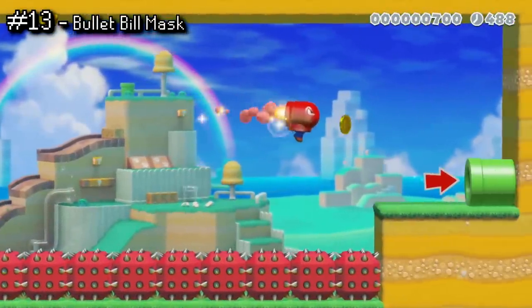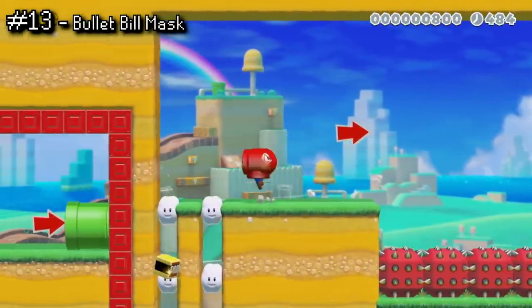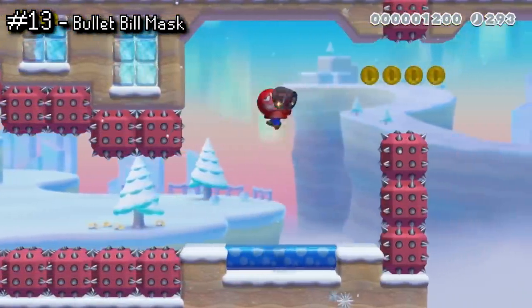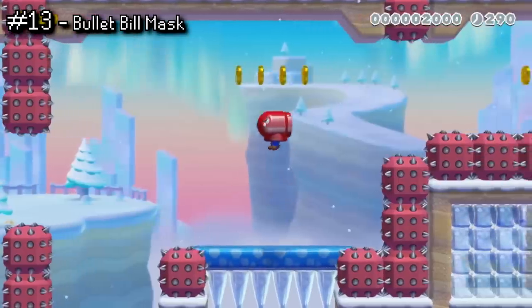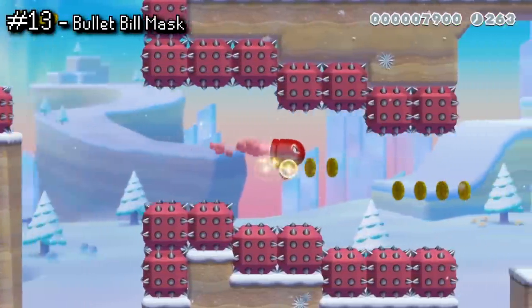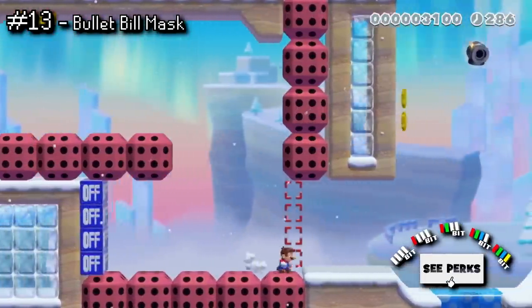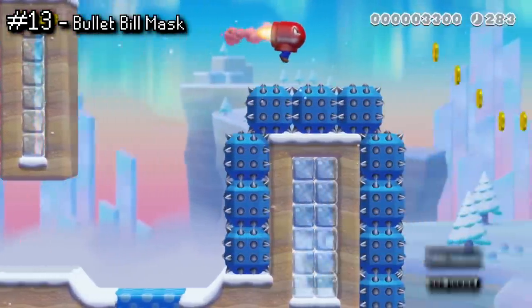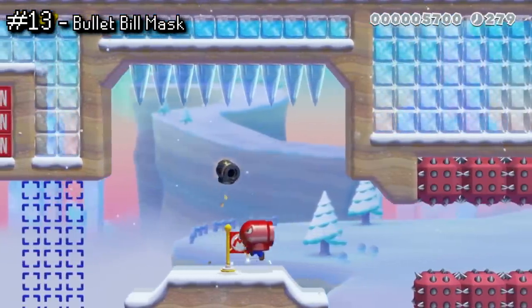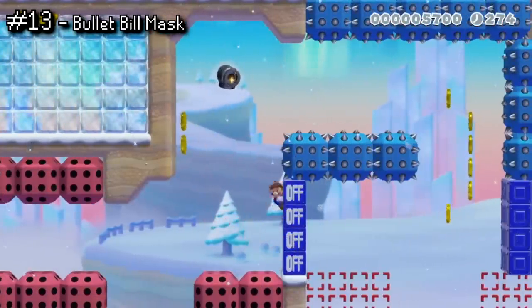The Bullet Bill Mask is a brand new item in Mario games in general. It lets you channel your inner Bullet Bill and fly through the air quite quickly. This can be very useful to clear long jumps with ease, and I think it's great that it travels in a straight line. It would almost be a top-tier aerial power-up, except for one big flaw: unlike most other power-ups that give you flight, as soon as you crash into anything — even a wall — you lose the item, which I think is a pretty big downside. On the upside though, being a mask, this item can be stacked with other power-ups, which is of course always great.